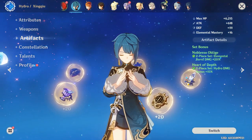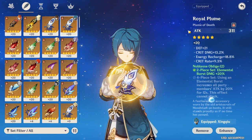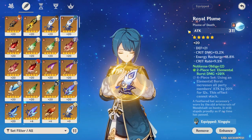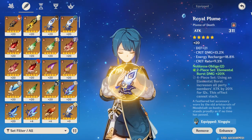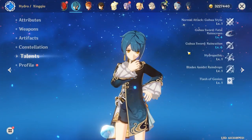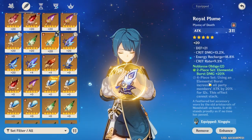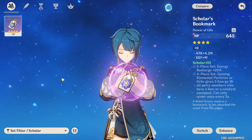Now for artifact sets — there are two really good ones. First is Noblesse Oblige. The two-piece is great because Xingqiu's burst does a ton of damage, and the four-piece is a very good option especially on a low investment Xingqiu because the 20% attack bonus on all party members is very nice. What's optimal in the late game is definitely two-piece Noblesse with two-piece Heart of Depth — giving you 15% hydro damage bonus and 20% elemental burst damage bonus. In the early game before farming Domains, Instructor or two-piece energy recharge sets like Scholar or Exile can work.